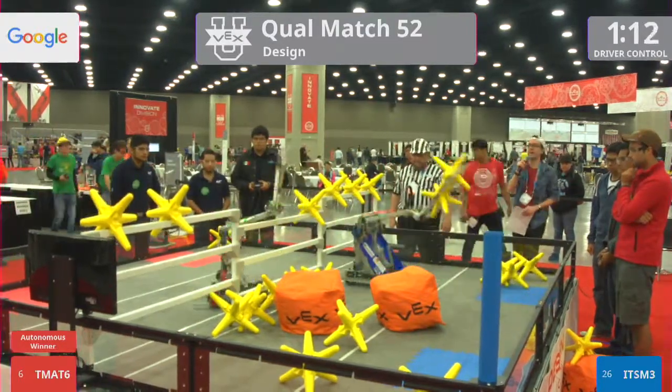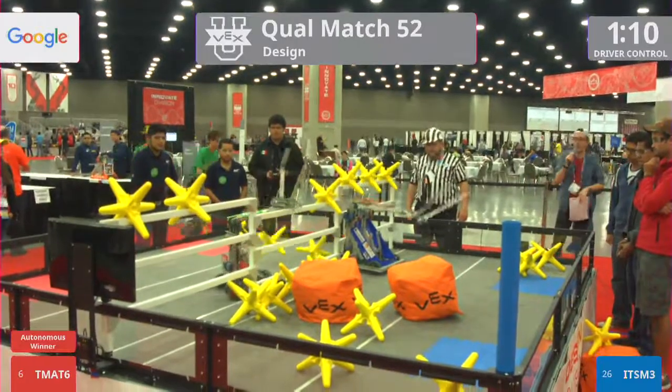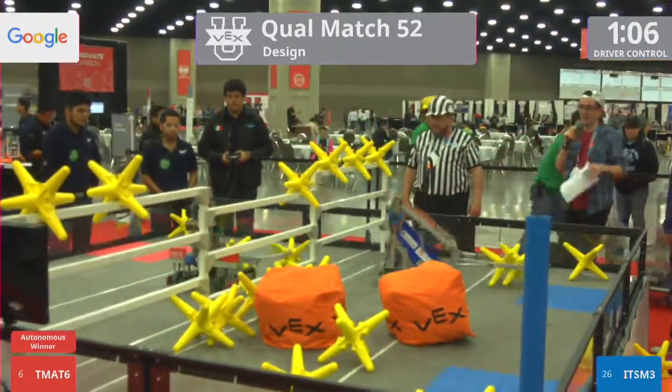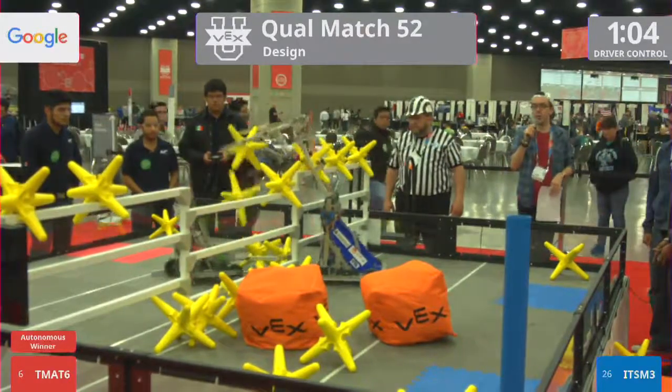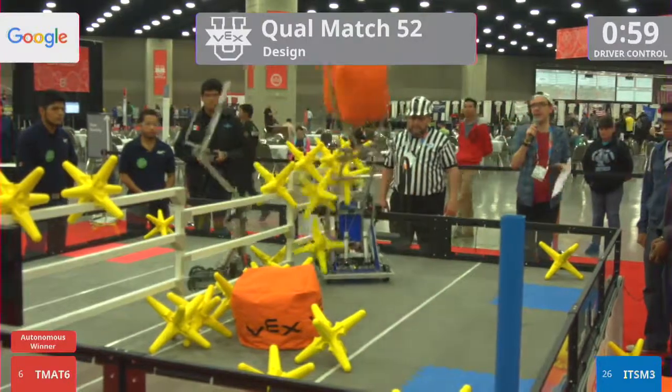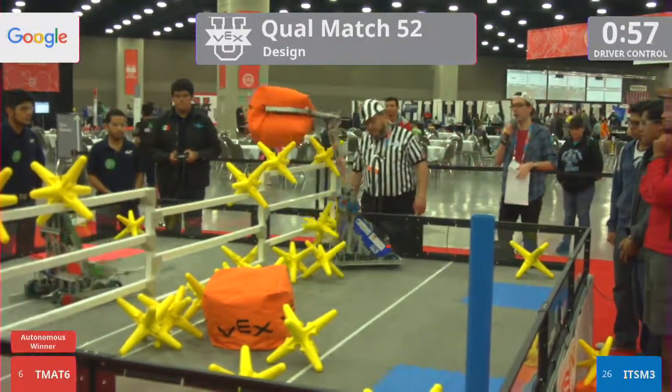As soon as they get over that white line, they are now worth double. So a star across in that far zone is worth 2 points. A cube in that far zone is worth 4 points. So you have to carefully decide where to score those pieces and how to throw them and get them up and over and in place.